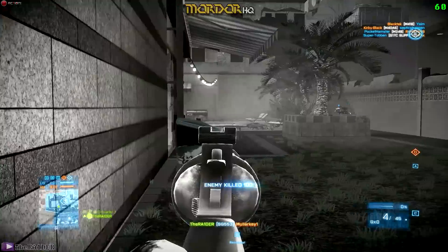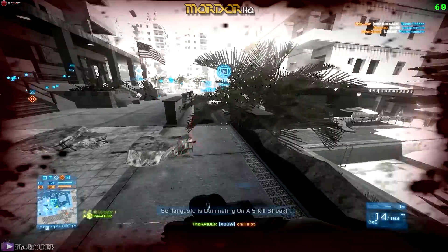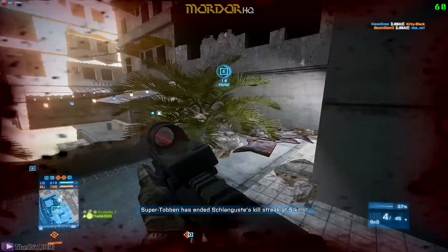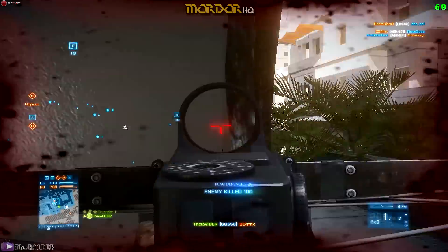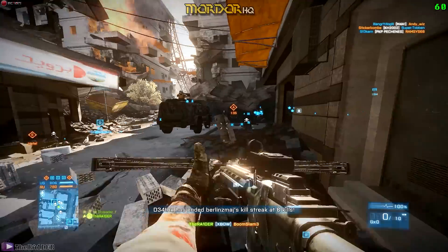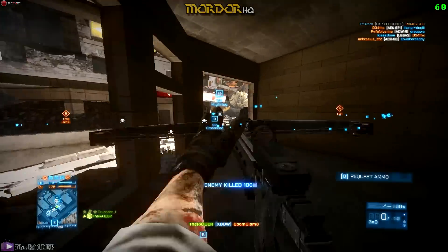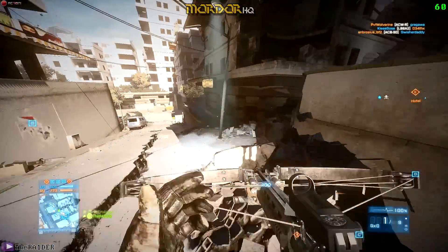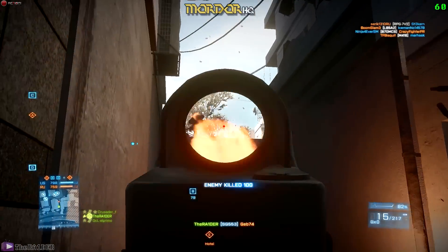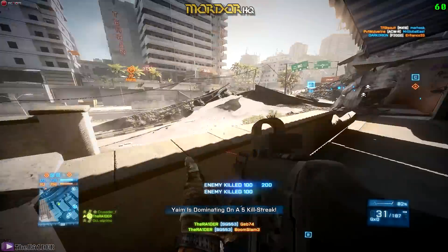There should be rubble and bricks on maps like this — it's a post-apocalyptic setting — but getting stuck on everything is really game-breaking and should be fixed. The solution could be something like an invisible ramp or barrier on top of small objects so you don't actually get stuck on them. Lots of games do this and it really fixes things; you can still see the rubble but you won't get caught on it.